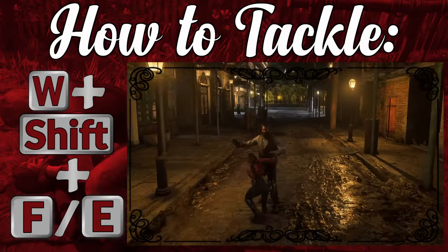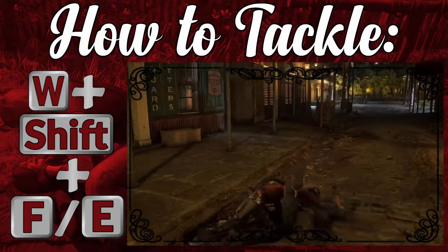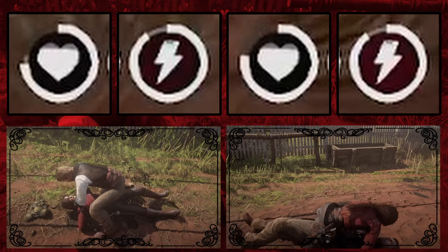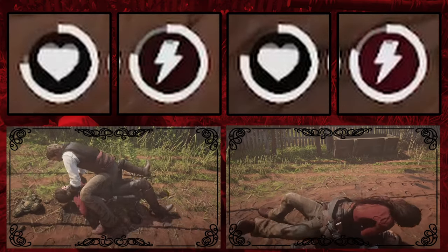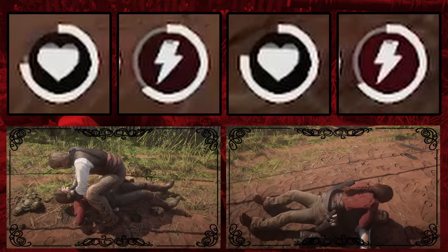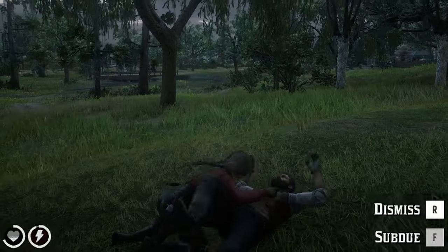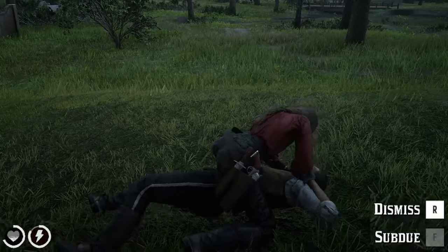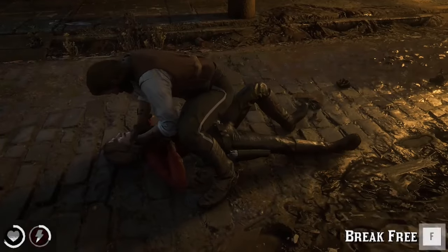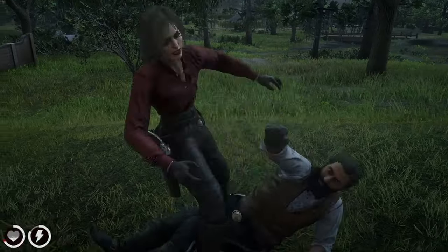To tackle someone, run at them and press the E or F key. You can do this from the front, sides, and back. You'll have a few options after you tackle. If you both press nothing, you'll hold them on the ground for a period of time. This will decrease both your and their stamina, and your opponent will eventually automatically initiate a punch and stand up. You can press R to dismiss, which lets them go, or they can break free by tapping F — both of which will trigger the punch and stand animation. You can also press Shift in place of R to release holds.